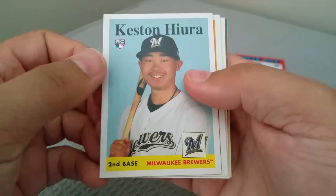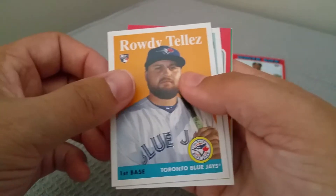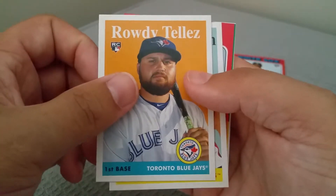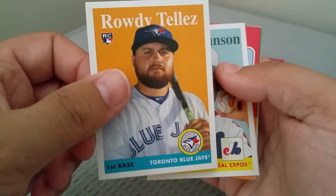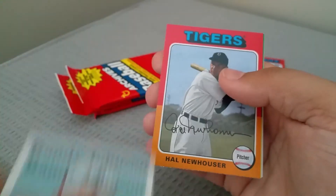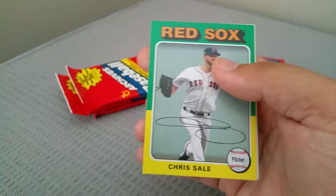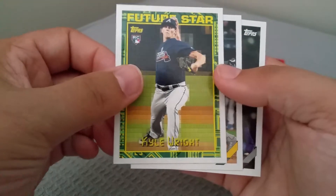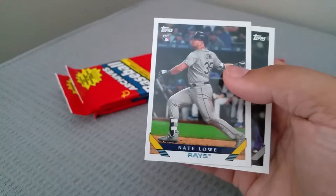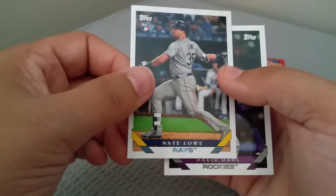Keston Hiura rookie. Rowdy Tellez - Blue Jays just have a ton of rookies coming out this year. Randy Johnson, Hal Newhouser, Chris Sale. There's a Cal Wright future star rookie. Nate Lowe - and there's the other Lowe. And David Dahl.